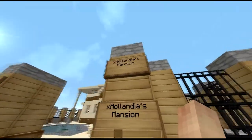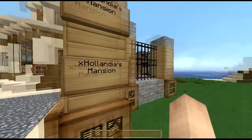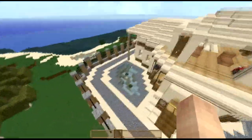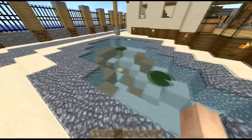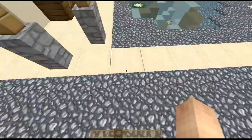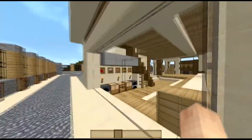Yes, this is the X Hollandia mansion. The house is pretty big and it looks pretty great. Moving on, here we got some lily pads, sand, a lot of gravel, and sandstone. Sandstone looks pretty smooth as well, which I really like.